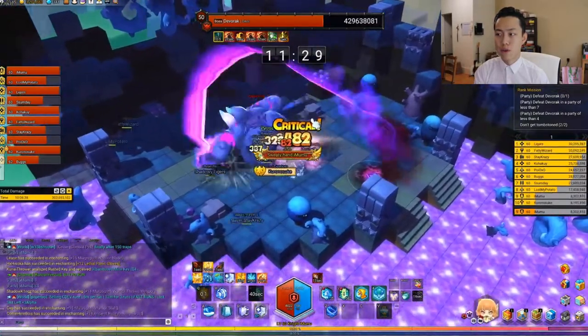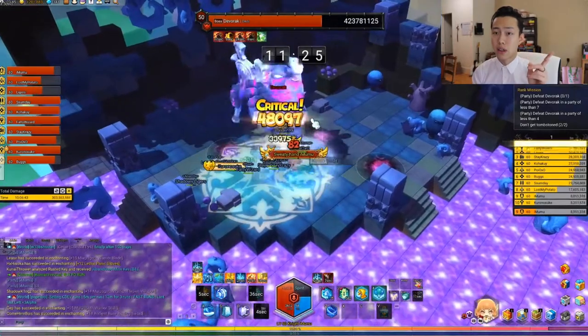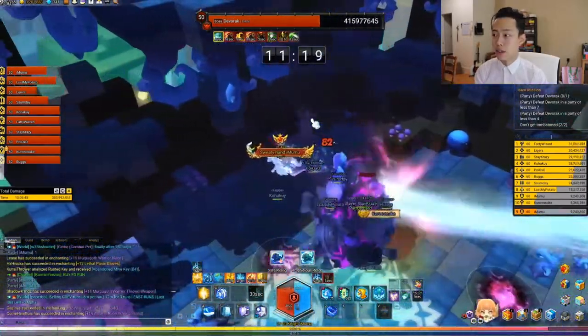Get at least level 7 Defender of the Faith if you want to stop the laser. If not, you can get level 1 of it — just in case your teammates get stunned, you can immediately dash over there and save them a life. Because again, you only have three lives in CDev.